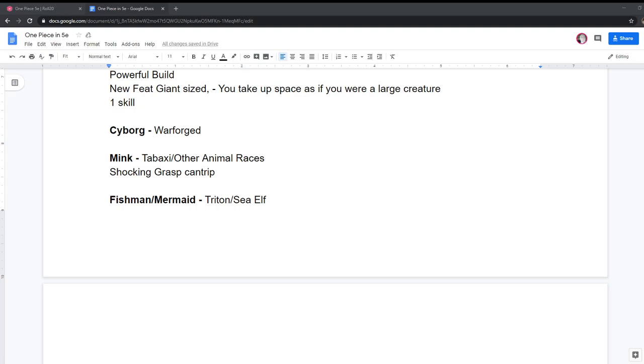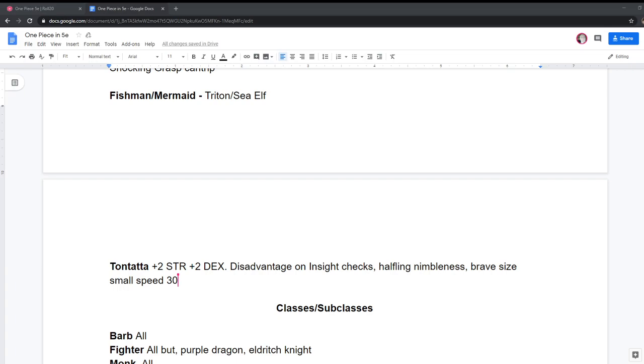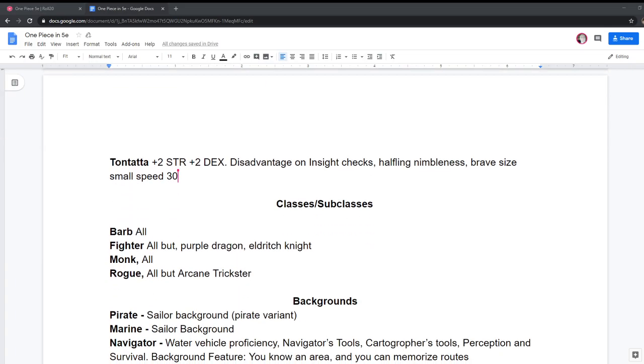If someone really wanted to play a mermaid, I would probably insist on getting them a land speed somehow — if not day one, by session four. We gotta get them to walk around. Let's move on to Tontada. These are the little inch-tall people — the dwarfs. +2 strength, +2 dex. They're quick and strong and nimble. Small size, but I kept them at 30-foot speed because they're so fast in the show.